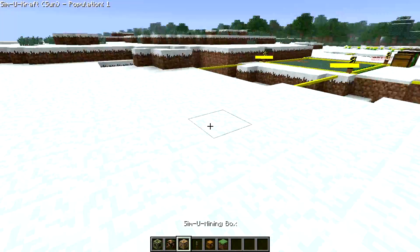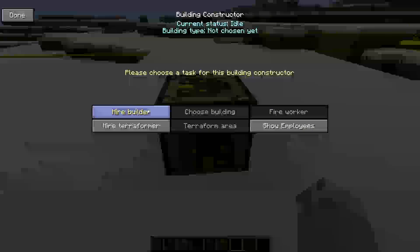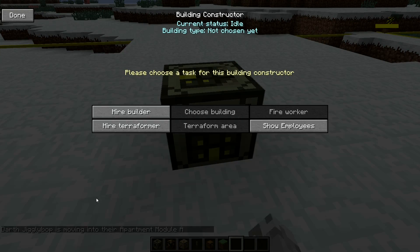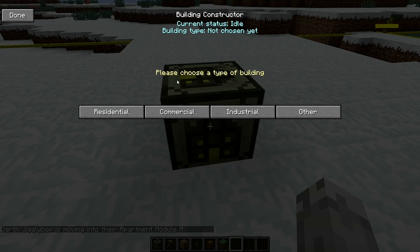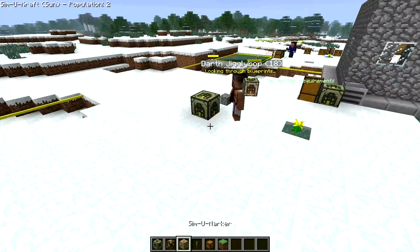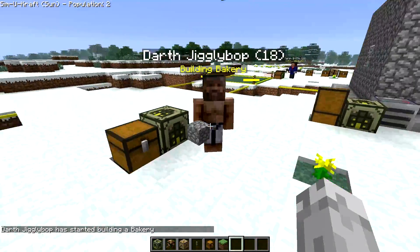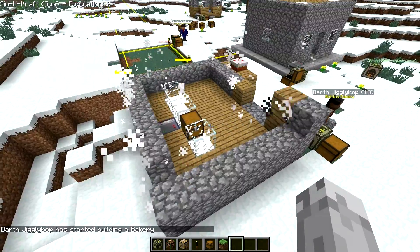Let's make a bakery now. Because otherwise, how are they going to be building anything? SimuCraft Building Constructor activated. Let's make Darth Jigglybop do a commercial building — that's bakery. Go! I think he needs a chest right next to it. There you go. Build it! Because I demand you to. Bakery. Holy shit, it's magical! Look at that. Yeah, it's amazing.